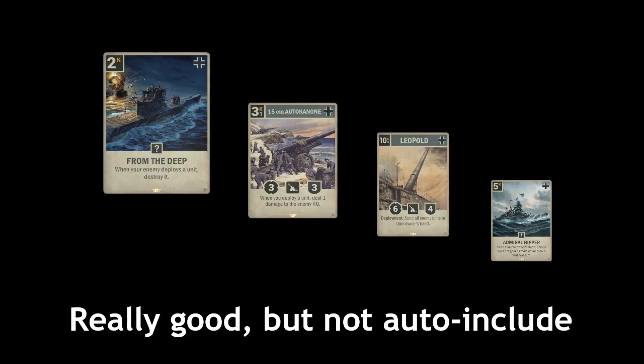The next batch isn't as flexible, but these are still really great cards: From the Deep, Autocannon, Leopold, and Admiral Hipper. If you prefer fast decks, I would push Autocannon up, definitely before From the Deep. And if you prefer slower decks, you could push Leopold up some, but Leopold doesn't fit into really fast decks. It's even a bit iffy in midrange, depending on the version.